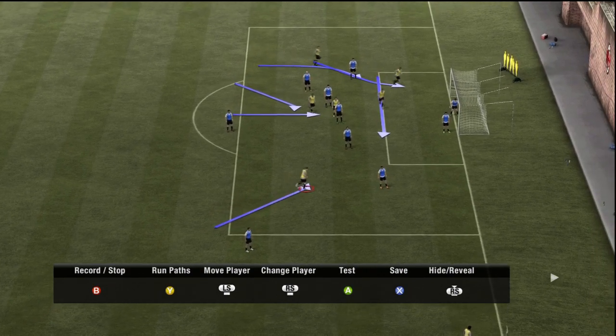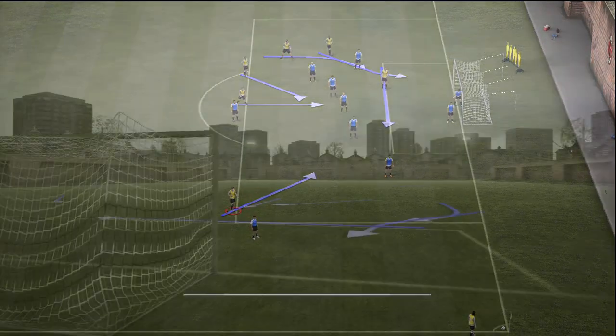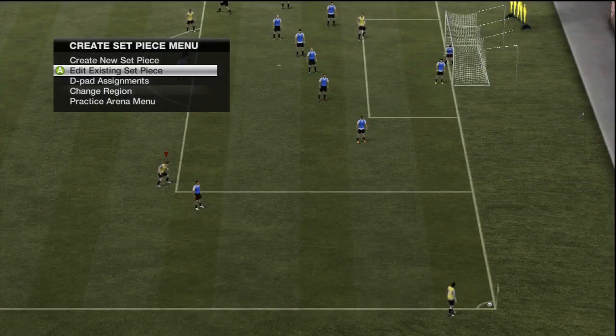The defenders are going to see your guy back post and think he's back post, so they'll get everyone to the back post. Then suddenly he starts running forward and they're thinking 'shit' - and then you're free. Obviously if you're doing it against your friends constantly, he's going to know that's how you're doing it.